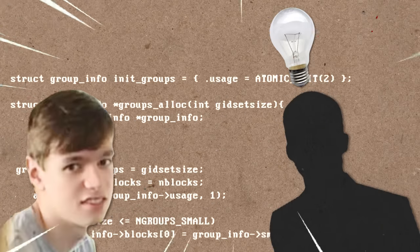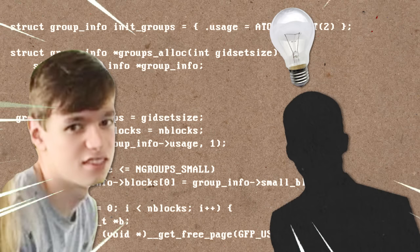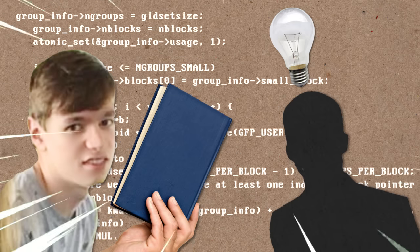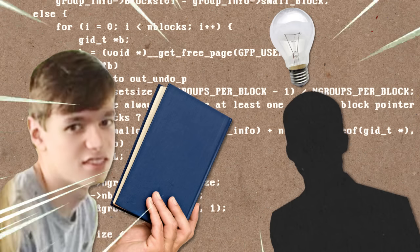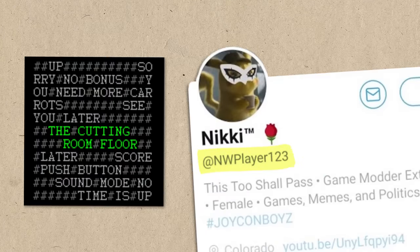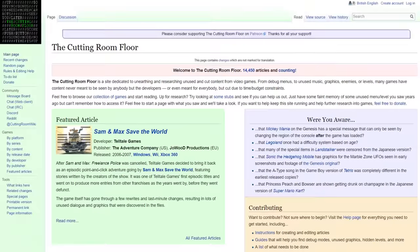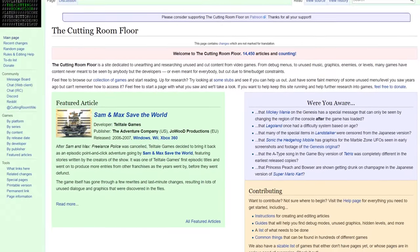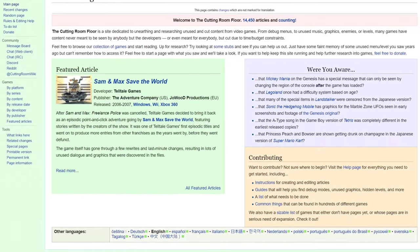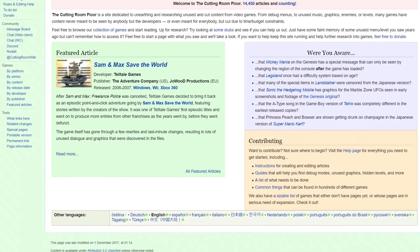I should first note that it wasn't me that made this discovery. I am but a humble researcher — I know not of the sacred art of game ripping. The credit for this discovery goes to two places: Twitter user nwplayer123, and also the fine folks at The Cutting Room Floor. If you've never heard of this site before, it essentially keeps track of all the files buried within games' code that never made it into the final experience, instead remaining hidden from view of the player.